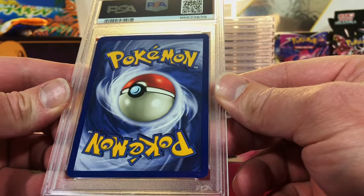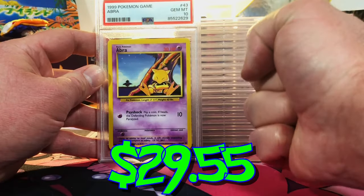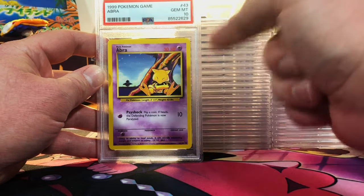Looks great to me — the Abra. Give me the 10! Another Gem Mint 10 vintage card. Give this video a like, people — that's a beauty right there.